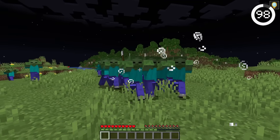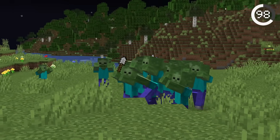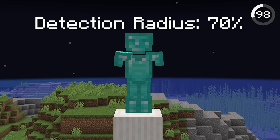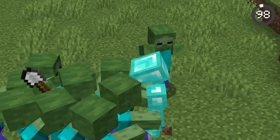Did you know mobs can still see you when invisible? Instead of hiding you completely, the effect makes it so that mobs detect you at 7% of their usual range. Each armor piece also increases the detection range by 17.5%. So if you get too close or wear too much armor, the mobs will still come after you.